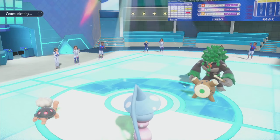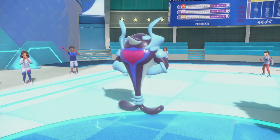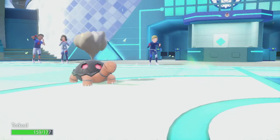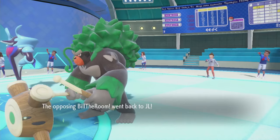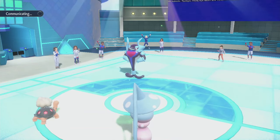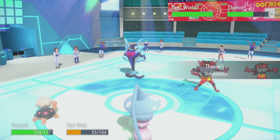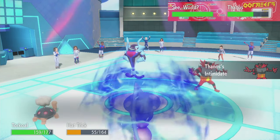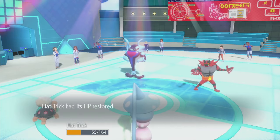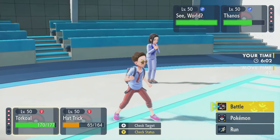Here's Palafin. Yeah, you transformed - and U-Turn into Torkoal. It's got Jet Punch, Flip Turn, Wave Crash, Close Combat. But I can so easily bring in Indeedee and Psychic the Palafin maybe? Expanding Force would be fine. My main question is would they hard swap? I don't have my Life Orb anymore so I won't do too much to Palafin. Would they hard swap Ensign into Rillaboom here? I want to just bring in Indeedee.